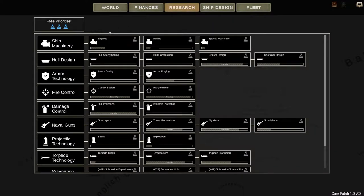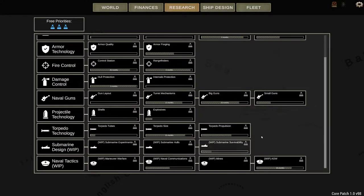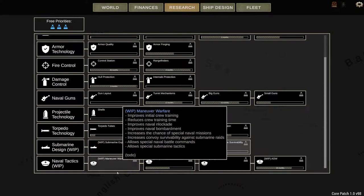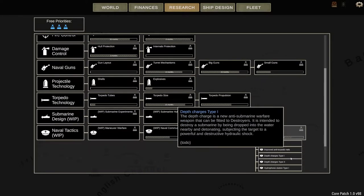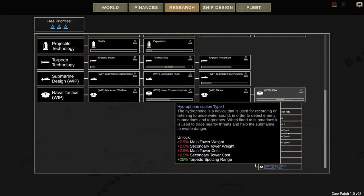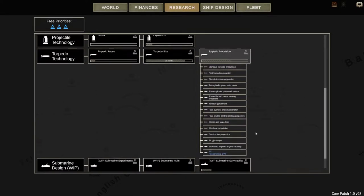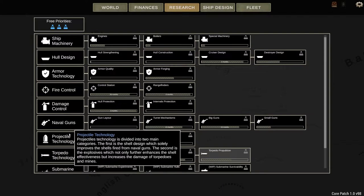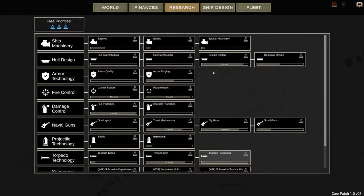Research is pretty interesting — you've got access to a lot of research. The only things that are work in progress right now are submarines and naval tactics, so those don't necessarily need to be researched. Other available areas include torpedoes, protection, projectile technology, naval guns, damage control, fire control, and armor technology.